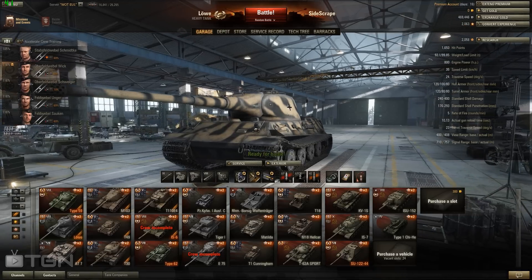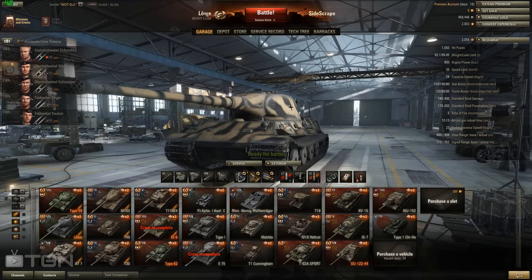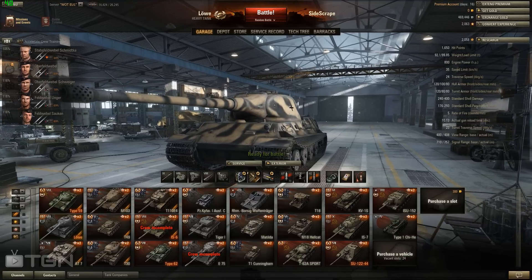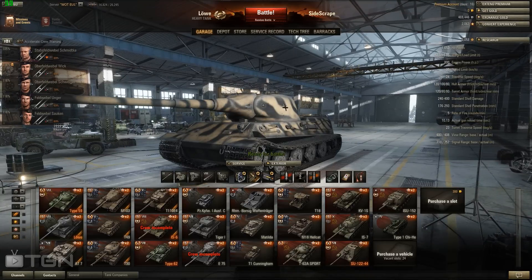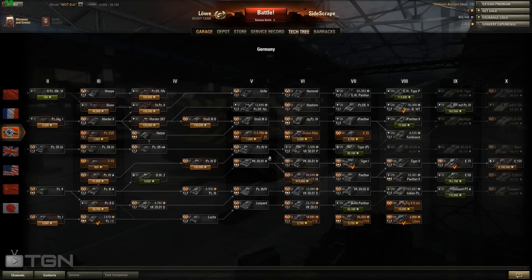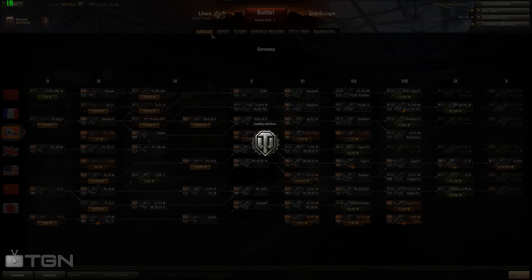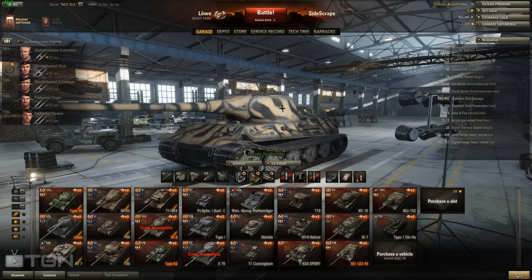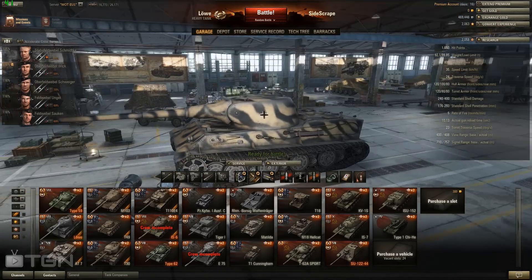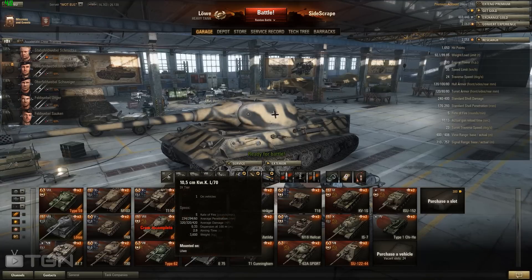Hey guys, welcome back. We're going to be doing a review today on the Löwe — the love tank, whichever you like to say. It's a Tier 8 premium tank and it is by far a wonderful tank. People are always underrating it, saying how bad it is, how crap it is. It costs 12,500 gold, but she is a beauty — just look at the size of that cannon.